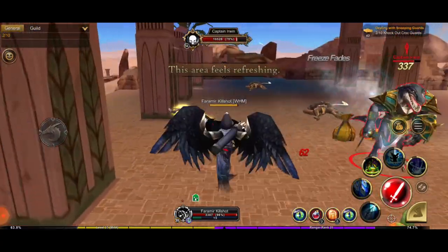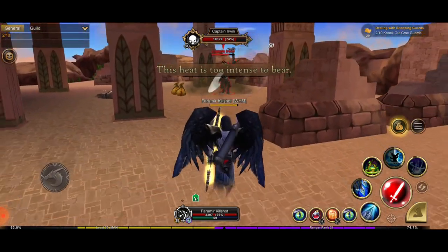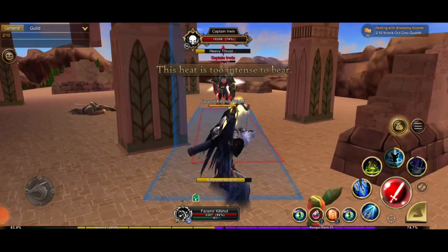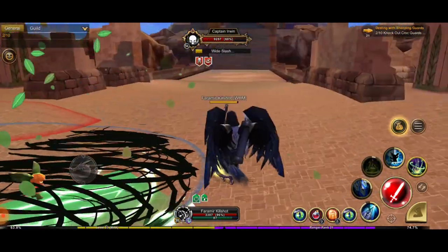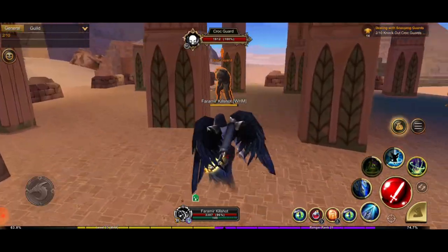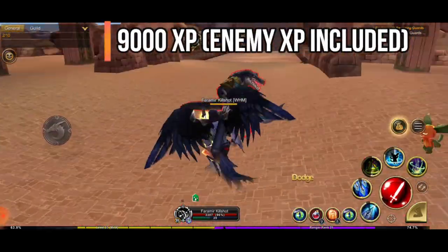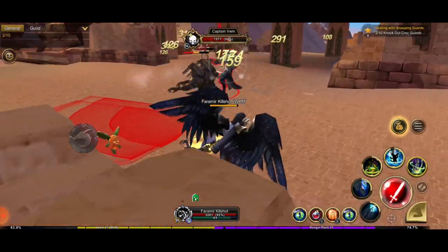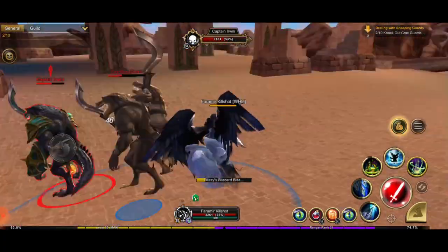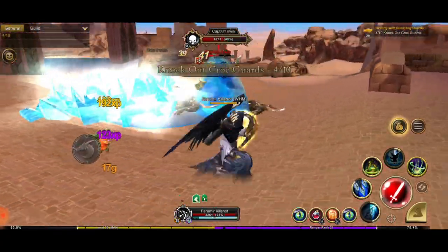Use the Ranger or Paladin class and kill all 10 Croc Guards here — they spawn really fast, which lets you accomplish the task quickly. Overall, including XP from enemies, you get 9,000 XP for this quest every time. That's over 1% level XP per run, which is a very good result at this level.